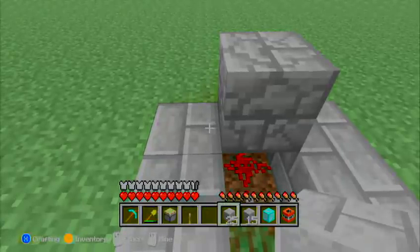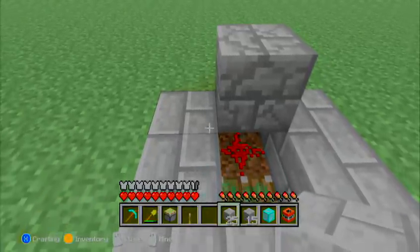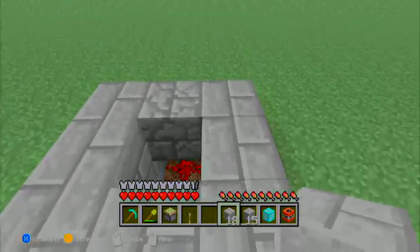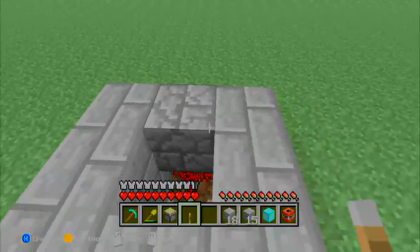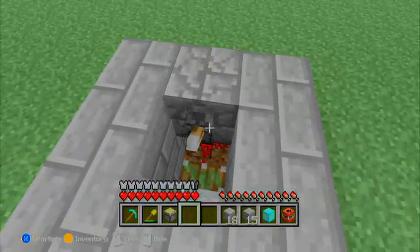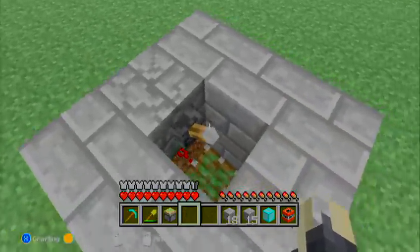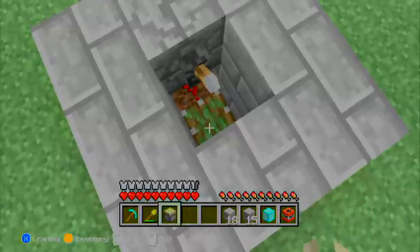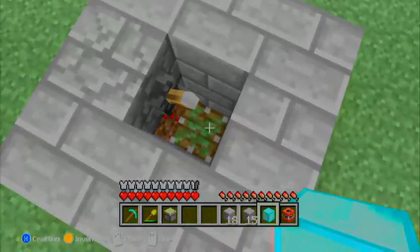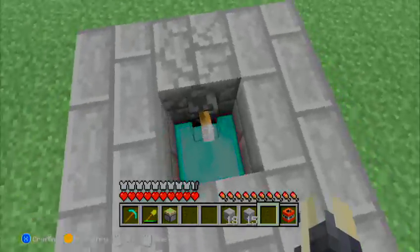Then you're going to put cobblestone, stone brick, or whatever all around it and on top to make it look like a well. Then you're going to put the lever where the redstone is supposed to be. Then you're going to put whatever you're duplicating — I'm going to be duplicating diamonds — so I'll put the diamond block down there.